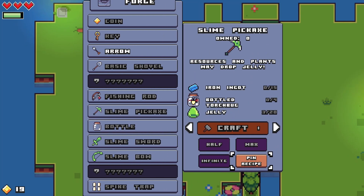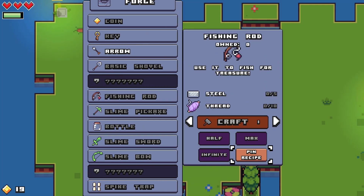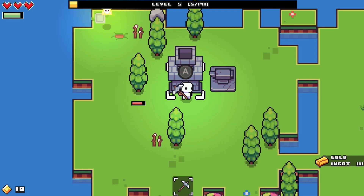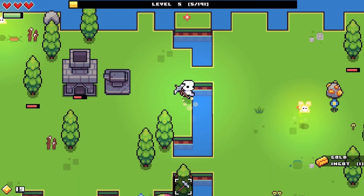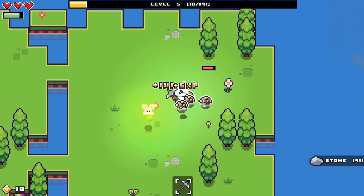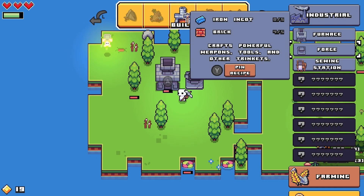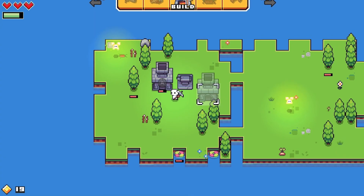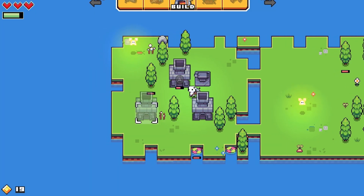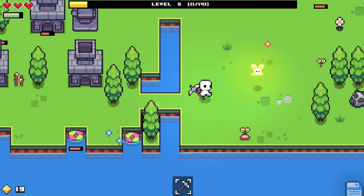There's a slime pickaxe too. Fishing rod is five steel and ten thread. How do you make steel? Oh wait, that was from unlocking the industrial way. I gotta keep building though. More furnaces means I can craft more when I need to, so I'll take some more furnaces.